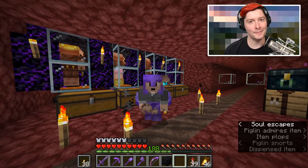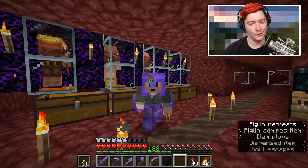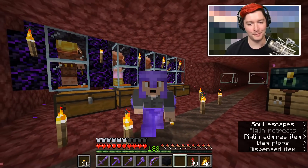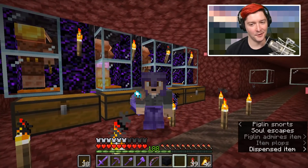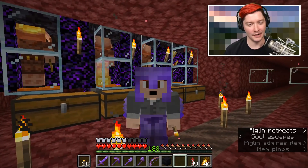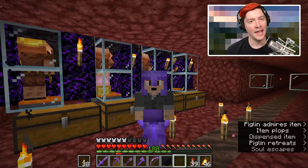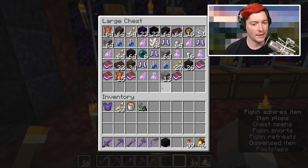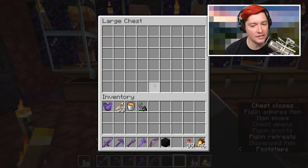Hello everybody and welcome back to another episode of How to Minecraft. Look at what I'm doing with the camera - the sprint speed gives me extra speed and then it widens out the camera. It's like I got a cameraman on this episode. It's pretty awesome. How are y'all doing?